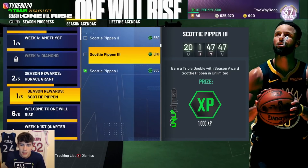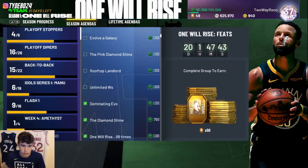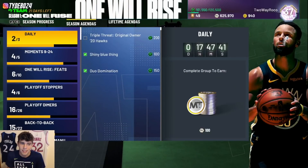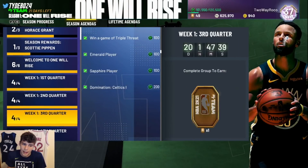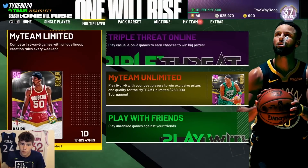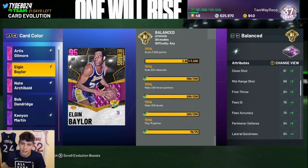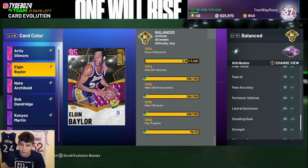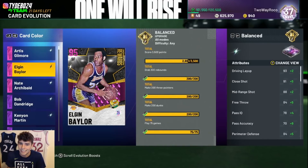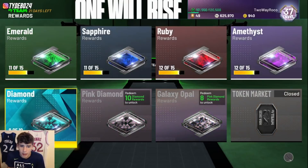There's also Scotty Pippen in an unlimited game if I matched up against someone with Pippen — I could get that XP too. There's a lot of XP out there for me to gain and I'm chipping away at it day by day. A lot of it is still tough to get done, but the Elgin Baylor evo is going to be completed probably today or tomorrow — it's very close, just needs a couple more domination games.